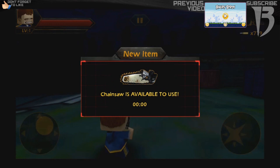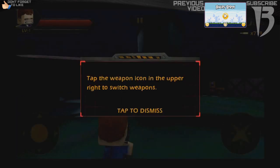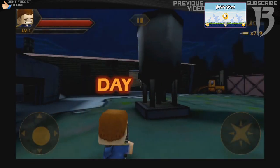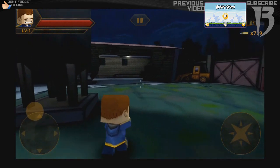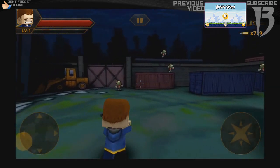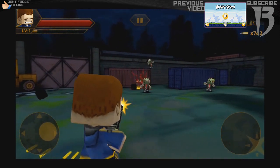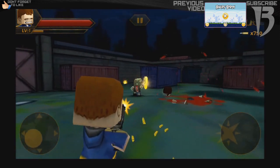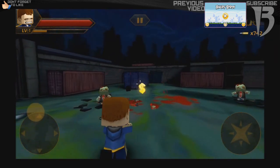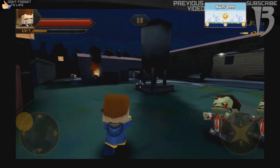Chainsaw is available. Tap the weapon icon to switch weapons. Let's go. Do you see any zombies? Got a feeling — yes, here they come. Just mess them up. And the good thing about this, you don't have to reload. You just keep spraying until you run out of ammo.